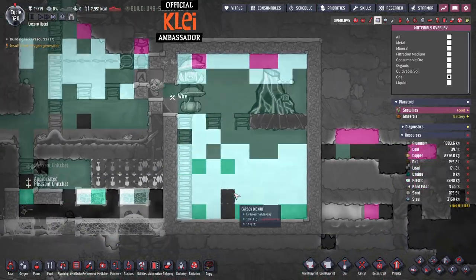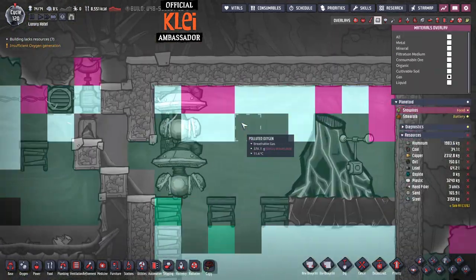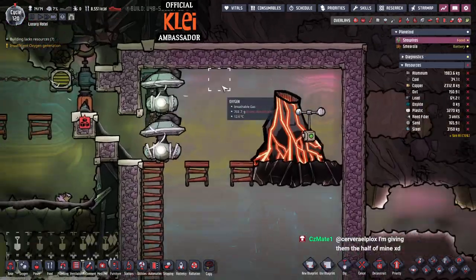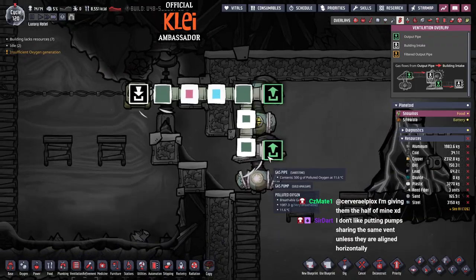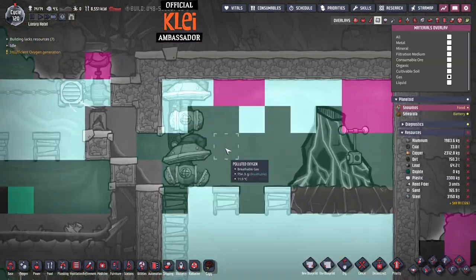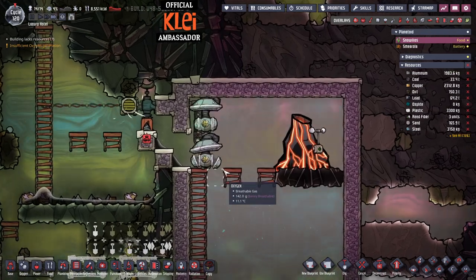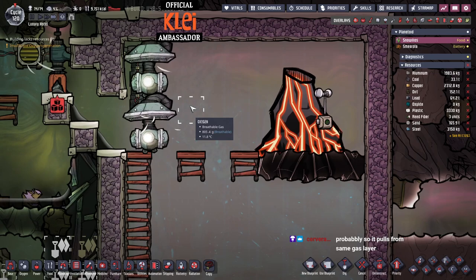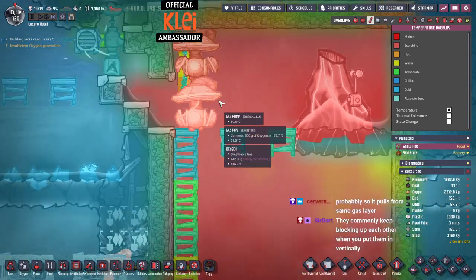We've got two of these going now which will help. It's already down to a couple hundred grams, there are a couple kilos here and there. This won't be perfectly efficient because they're putting out different gases, but we'll get this down quickly - we've got about 100 seconds before this goes off. There's quite a bit of oxygen sitting down there - here comes the magma. This oxygen is going to get very hot.